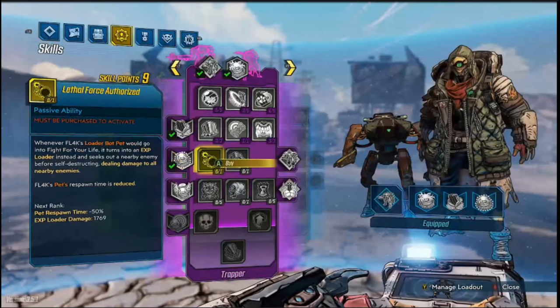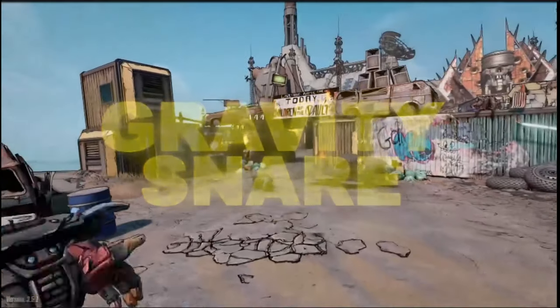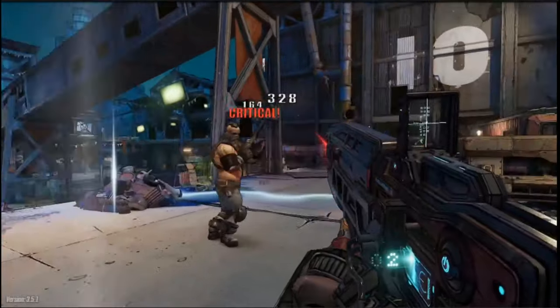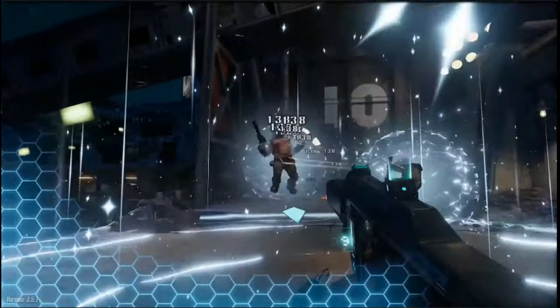You can even spec these guys to be Exploder Bots if you like. Now for the action skill of the Trapper tree: the Gravity Snare. The Gravity Snare trap tosses enemies into the air before slamming them back down into the ground. Any enemies caught in its radius will have their attacks interrupted, giving FL4K a crowd control skill for the first time.